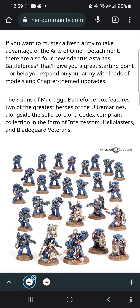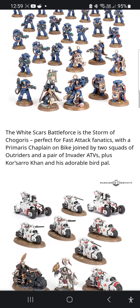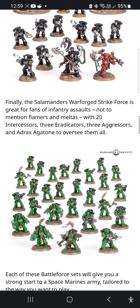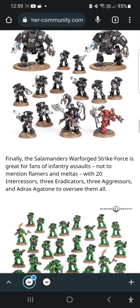I also did a larger video on the new Space Marine Battle Portals release just after Christmas. You get the Ultramarines, the White Scars, Iron Hands, and Salamanders — see the previous video for a more detailed overview of the prices and all that.